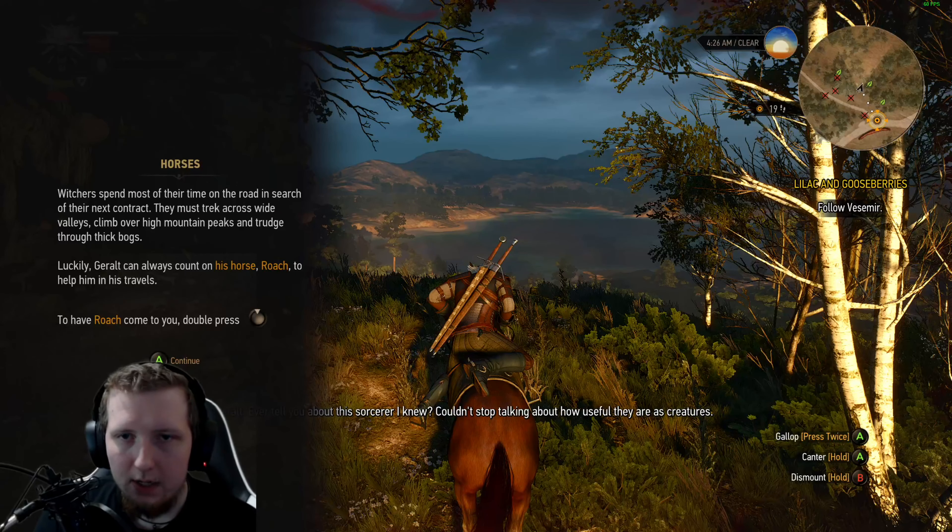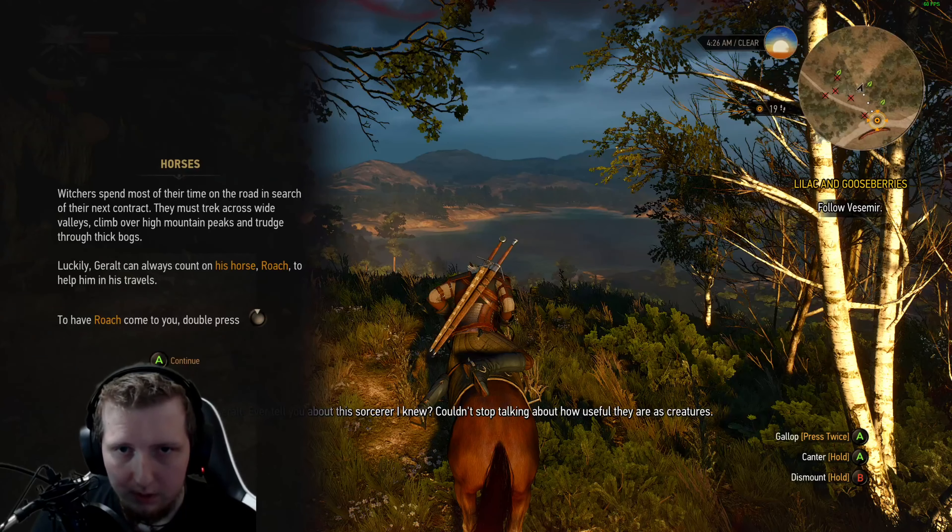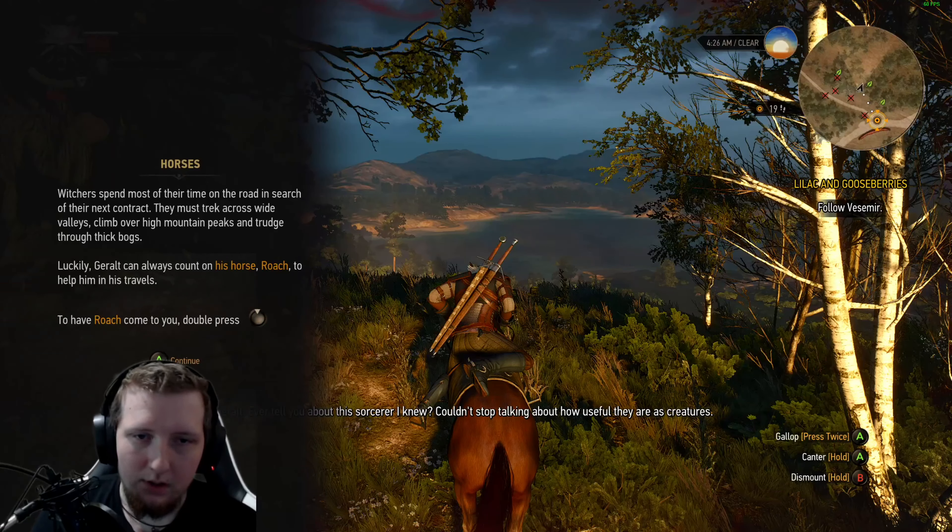Hip poke — that one is dead, just barely survived. Striking a point generates adrenaline points; certain abilities allow you to perform special attacks and consume adrenaline points. You can regenerate by eating, drinking, or meditating for at least one hour. While playing on Blood and Broken Bones, meditation does not regenerate health — you'll need to use consumables.